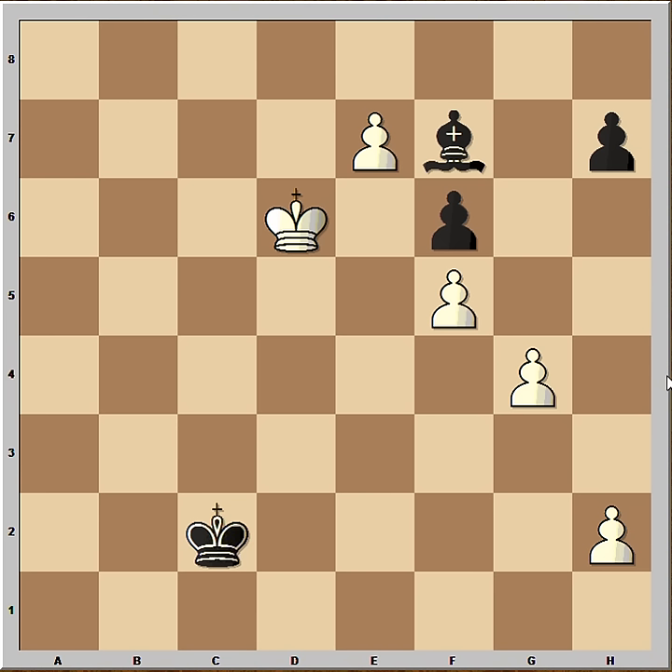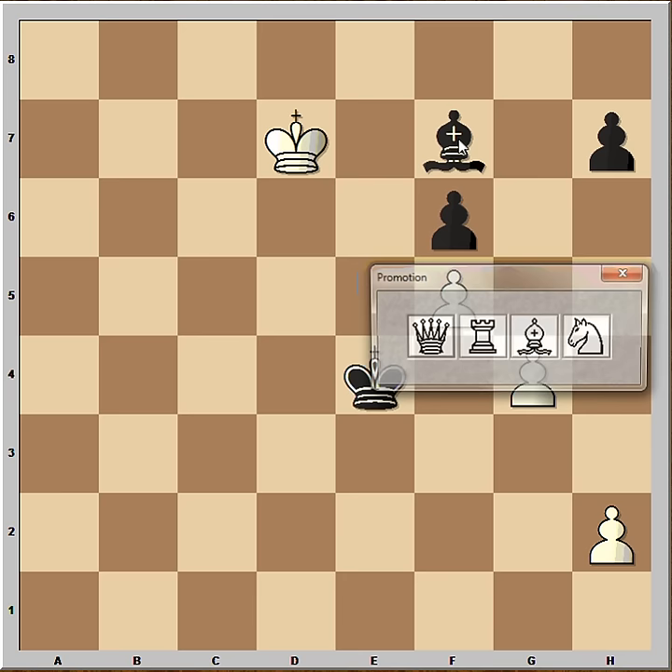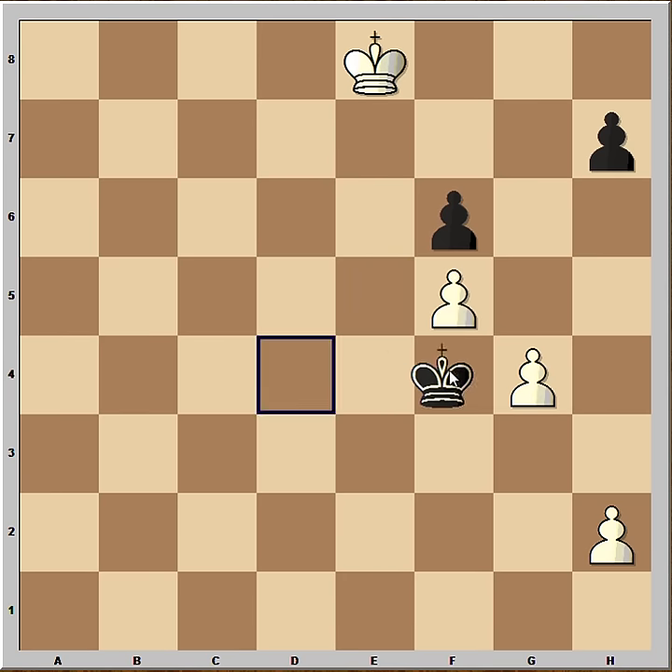But let's check what would happen if they continued playing. It's possible to play King to D3 here. King to D7. King to E4. White gets the Queen. Bishop takes. King takes. Now King to F4, attacking the pawn.